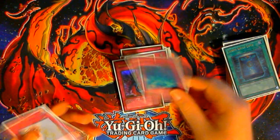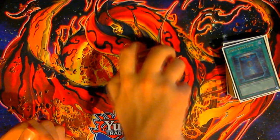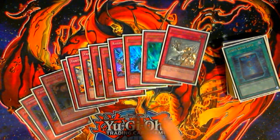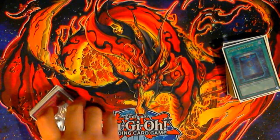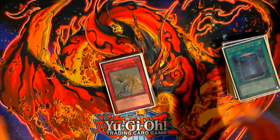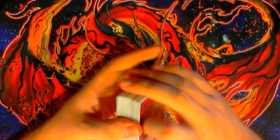The last three traps are Bottomless Trap Hole, Torrential Tribute, and Solemn Warning. This deck is just very trap-heavy. It's streamlined to the point where it just wants to open a recruiter or Thunder King and like three to four traps, and you will just ride those out to victory.